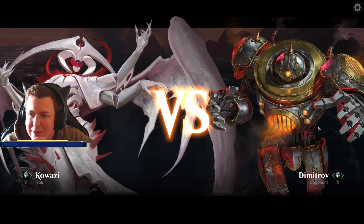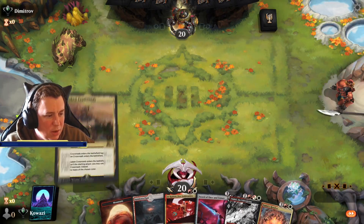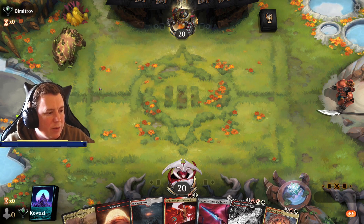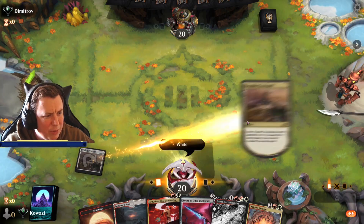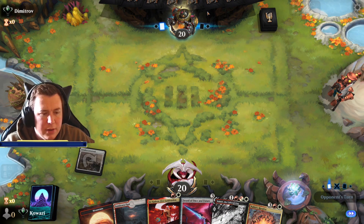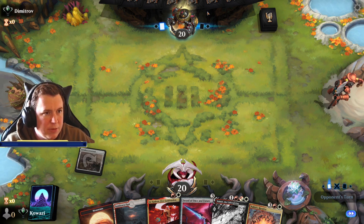Please no more Phyrexian Obliterators — that is good against us. We didn't have the best start either, so we'll give the deck more chance. We could always try putting in some exile effects — March of Otherworldly Light, Fragment Reality — to deal with those. But I don't think it's that common that we need to cater for it in best of one. We would put some exile into the sideboard for best of three though.